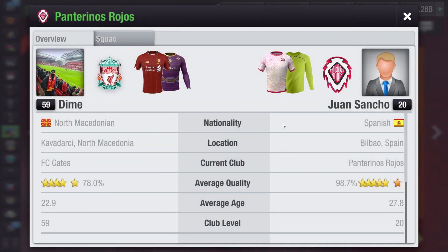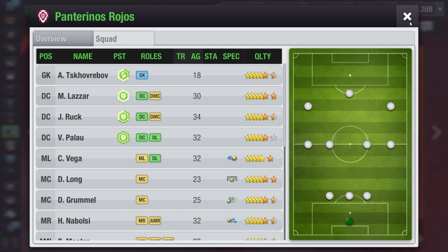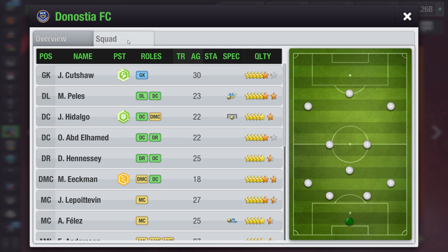The first opponent in Phase 2 is Pantorinos Rojos, almost the same quality as mine. He uses a 3-4-3 — a simple formation you can counter with 4-5-1 V-style. The second opponent is Donostia FC, also the same quality as my team. He uses the 4-3-3 formation, which you can beat by playing a 3-1-4-2.